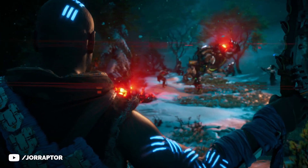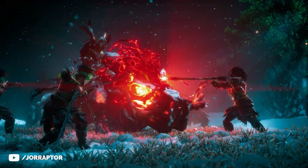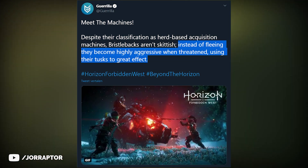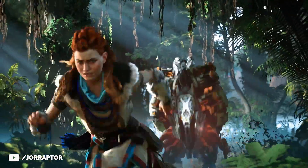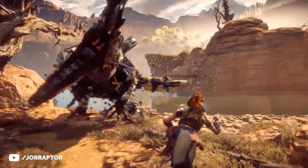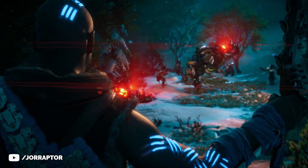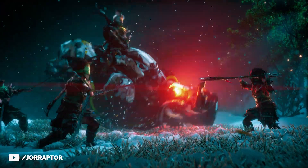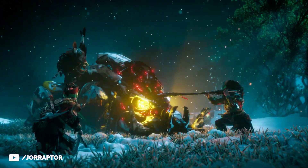Say hello to the bristlebacks — the boar-like machines that we saw in the trailer. Guerrilla notes on Twitter that instead of fleeing, they become highly aggressive when threatened, using their tusks to great effect. Almost every machine in Horizon is aggressive, and we of course saw the new tribe override them, likely making them more powerful by adding some components, so we can encounter them as war machines of this tribe, but also in the wild.